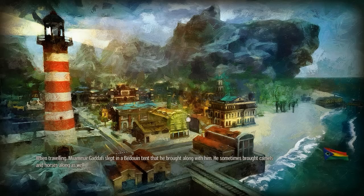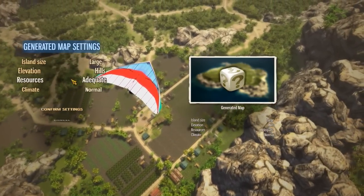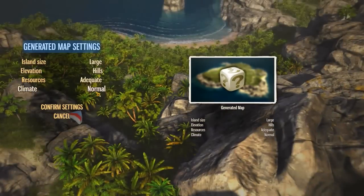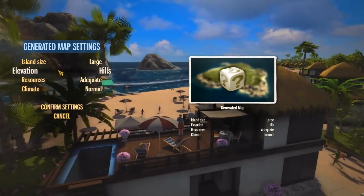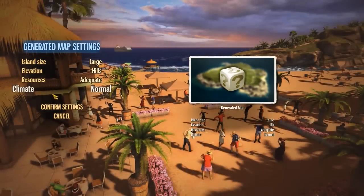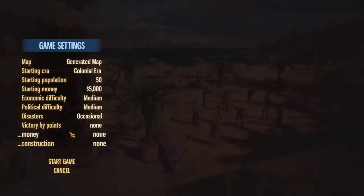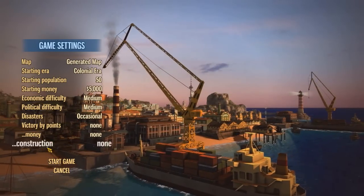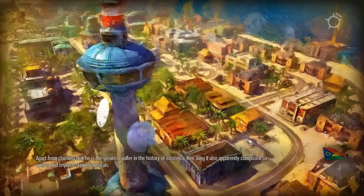Alright, aviators are good. Let's get right into it. We'll do a generated map. I think we're just going to choose everything basic, except large of course, not medium. We'll do large because large is good. Hills, adequate resources. I don't want to make it too easy with flat or anything like that. Normal climate, all that stuff. We'll just leave all this basic stuff. I'm not going to turn disasters off, because what is the fun in that? So let's start the game.